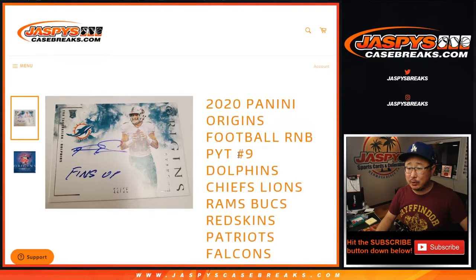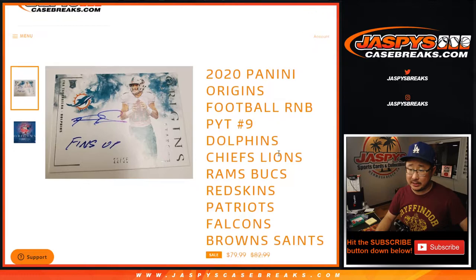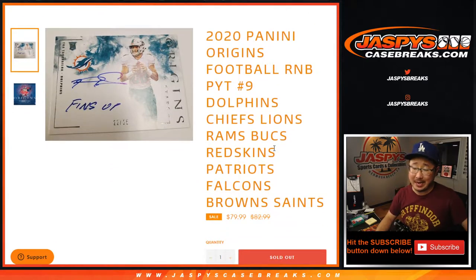Hi everyone, Joe for JaspiesCaseBreaks.com doing a quick little random number block randomizer for Origins Pick Your Team number 9, which is sold out. We actually just need to do one more of these and then we'll be in breaks full on that. But here's the one for these following teams right here.